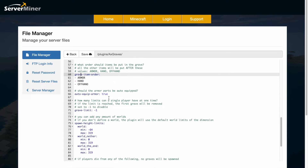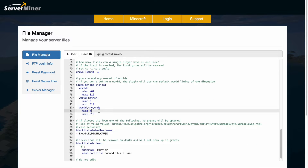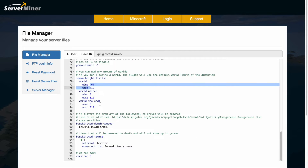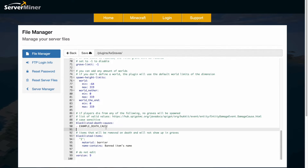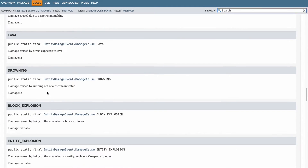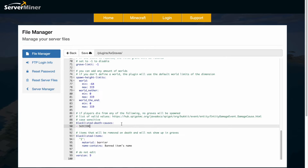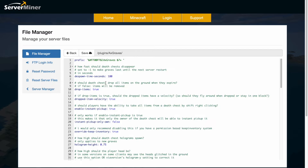The item order shows armor first, then hand items, then offhand. There's a grave limit — you saw I had two in the example — which you can set to one, five, or minus one for infinite. There are min/max spawn height limits for graves in particular worlds, and down here we have blacklisted death causes. If you go to the linked page you can choose various death types that won't cause a grave to spawn, meaning you'll keep your items instead.